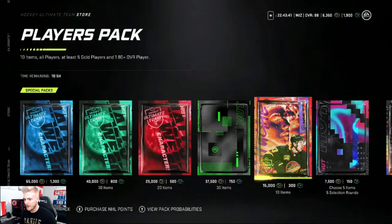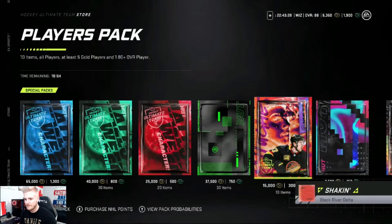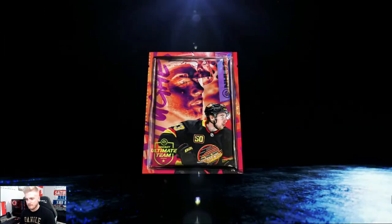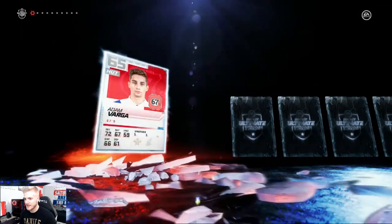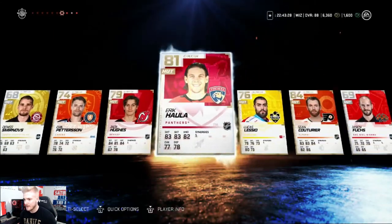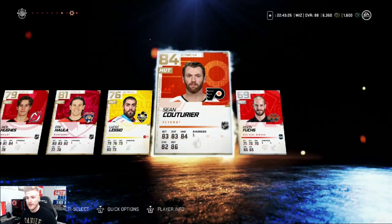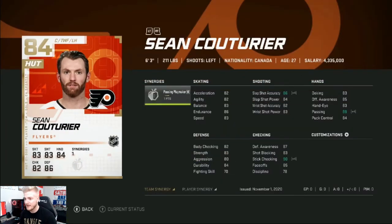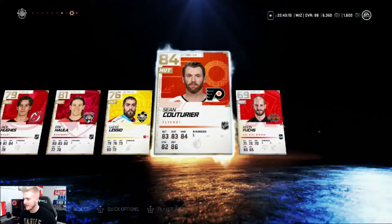That'll leave us with 1,600. Let's open up another one of these — going over, taking a look. Sean Couturier — 84 overall. Best pick we've got so far, but nothing special. Passing Playmaker — his card's not the greatest to be honest. He's got pretty good defensive stats, but I don't know if I'll really use him in my lineup. I'd have to take a look.